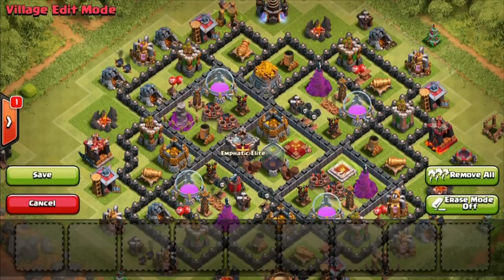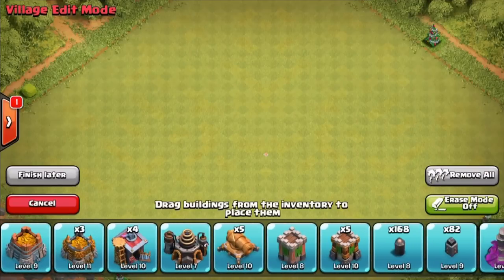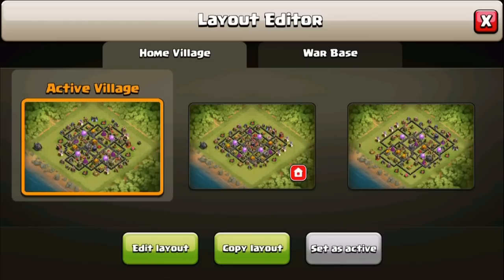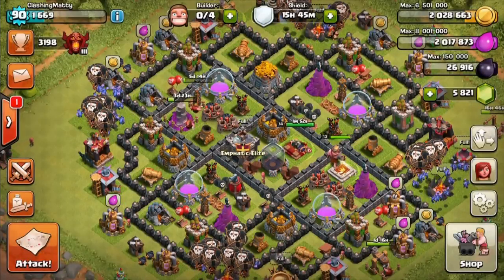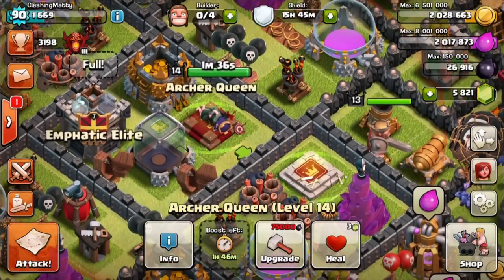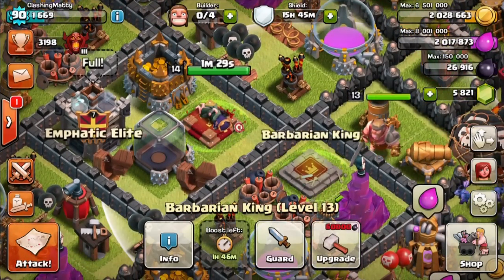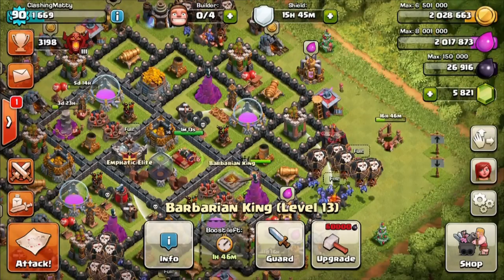On the lego front I'm upgrading about four legos per session, up to 82 now, getting there nicely. I'm upgrading a hero level approximately every day - my queen needs just over 75,000 dark for the next level and my king needs 60,000 to get to level 14. I'm hoping to get my queen to level 15 before the end of the day.